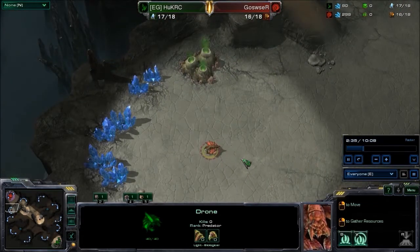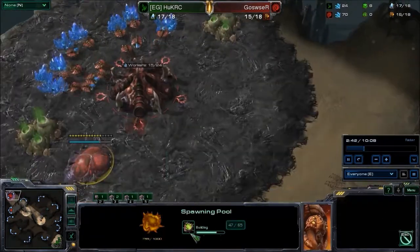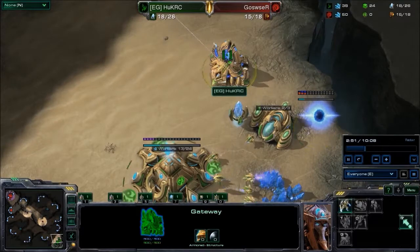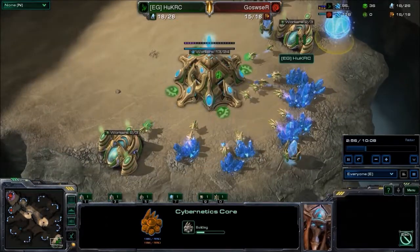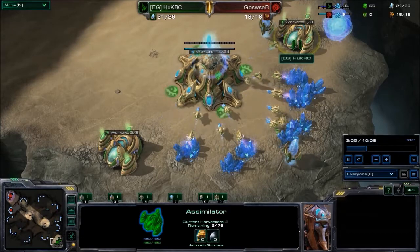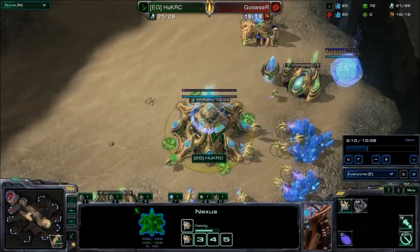Goswuzur is going to be putting down his second hatchery at his natural. His spawning pool is almost complete, but he has no gas so he won't be going for map control. Huck is going for a cybernetics core — pretty standard opening. He does have two gas, so he's going for a more gas-heavy build here. He only has four probes, not six, so it's probably not going to be a blink all-in.